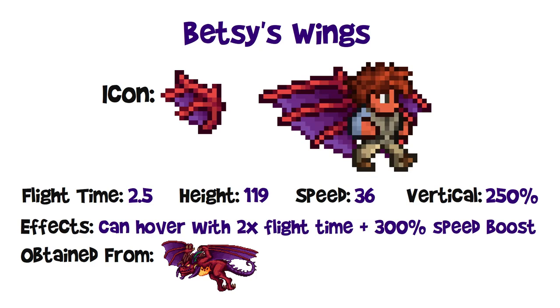At this point, most of the remaining wings are either unique or come in pairs and don't group by stats the same way. Some special wings with special properties include Betsy's wings: 2.5 flight time, 119 block height, 36 miles per hour horizontal speed, and 250% vertical multiplier. These can also hover during which flight time is doubled and speed is boosted 300%. The base horizontal speed isn't quite as high as the previous set, but they go higher and the flight time can be longer when hovering.